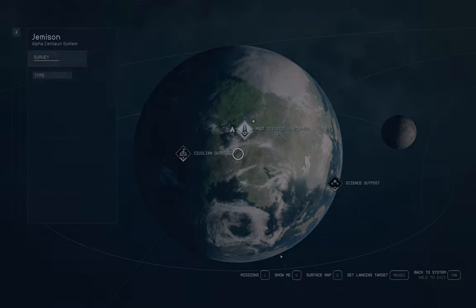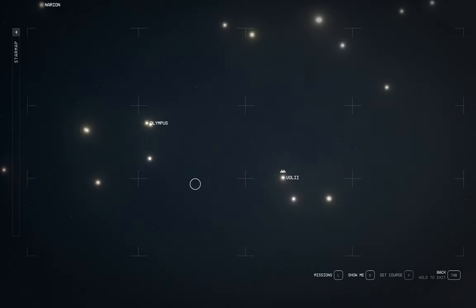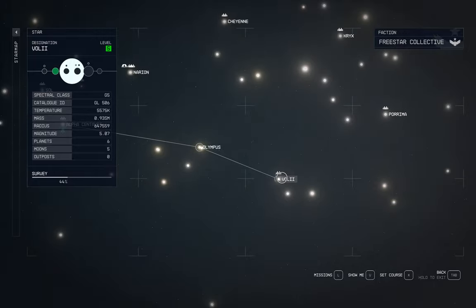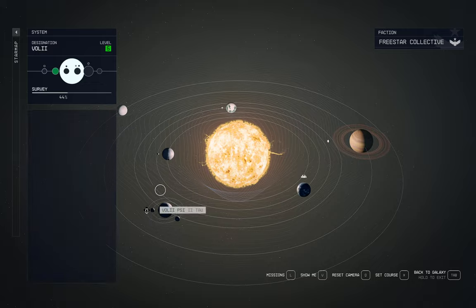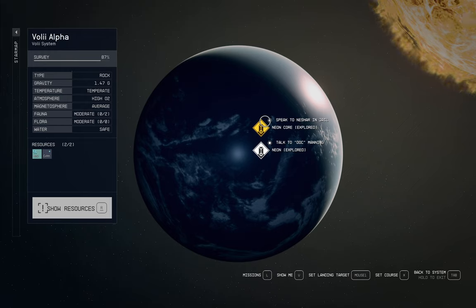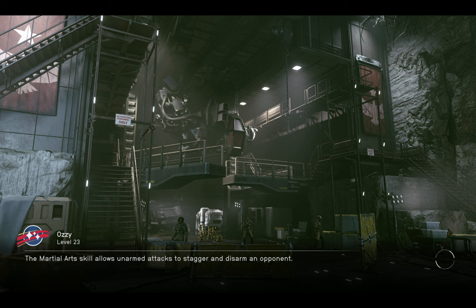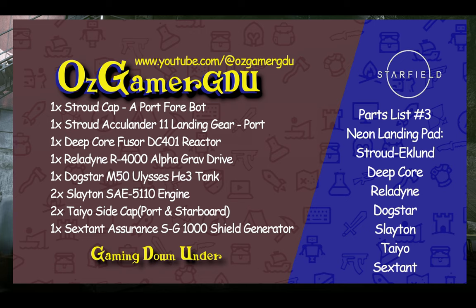Now we're going to Neon, which is over here in the Volii system. We want Stroud pieces and Tiyo pieces — there are showrooms for each in the core, but we don't need their specialty parts, just the common parts of both brands. So we're going to the Neon landing pad, which has both brands along with a few others like Slayton and Dog Star. Here's the list we're going to be getting at Neon.